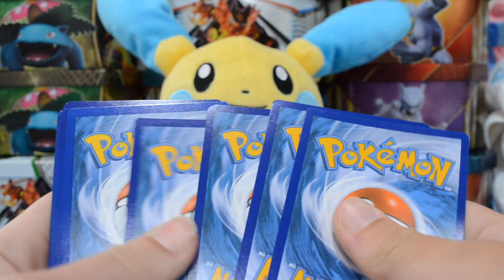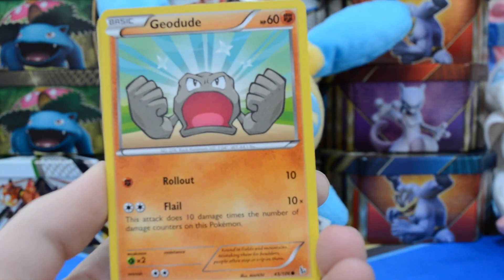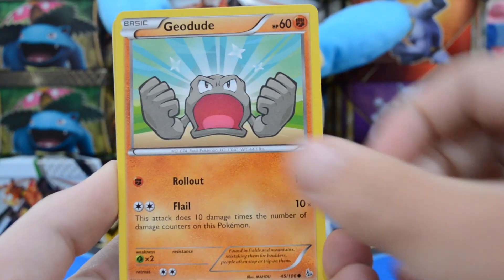So we'll set the code card off to the side and go 3 and 2. We could find a Mega Charizard in one of these packs — that would be absolutely amazing. But out of two packs, I'm not expecting it.